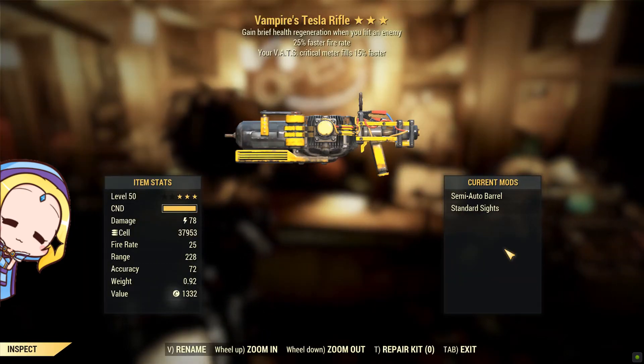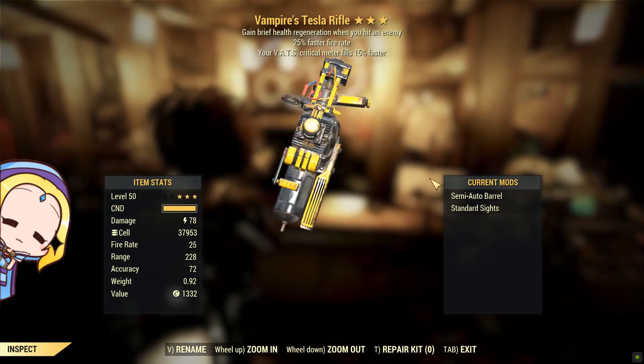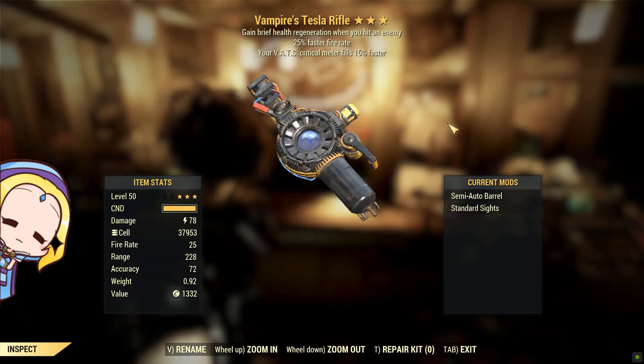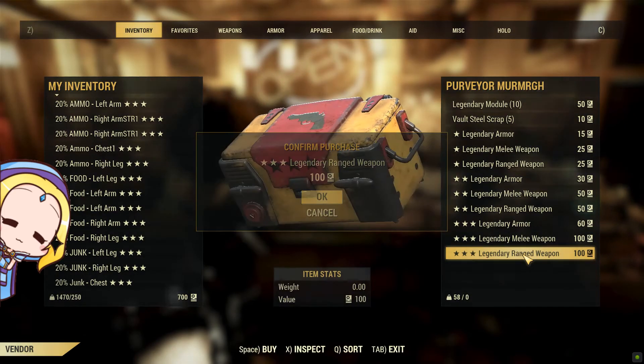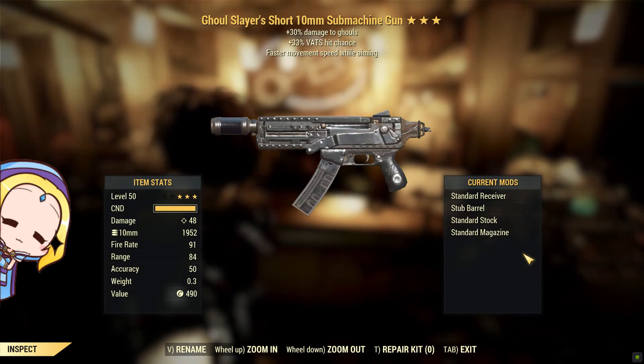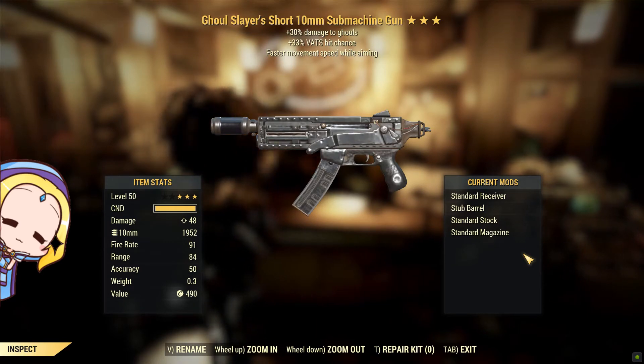Okay, so check this out — a vampire Tesla rifle with 25% faster fire rate. In my preference I would pick a quad Tesla rifle because it gives you more pew pew action. A vampire Tesla rifle is good to have in Earl battles because you can chain wendigos and be constantly at the brim of your health bar. Does anybody want this weapon? Come find me on Twitch or on our Discord channel.